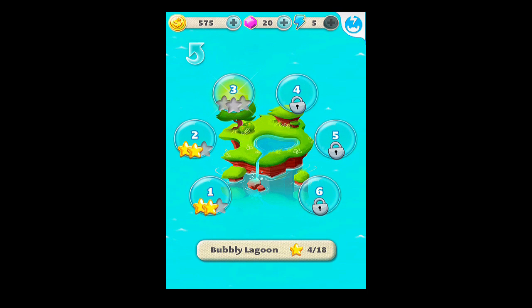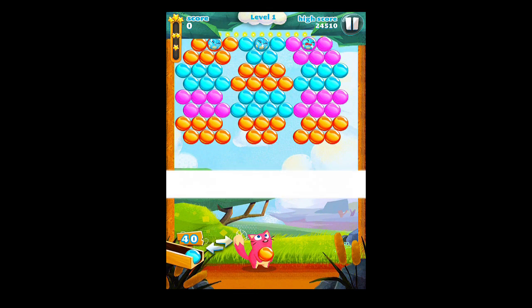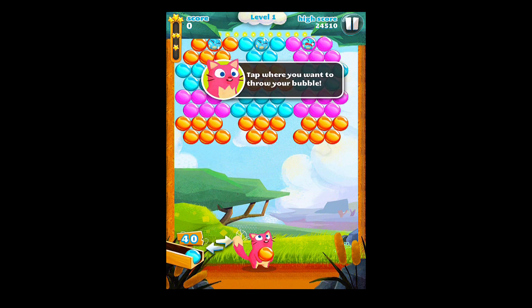I'll walk us through some hands-on gameplay here within Bubble Mania. You start off on the main screen, the Bubbly Lagoon, and you choose which level you want to play. I've got one unlocked for us already, so we'll play that one just to give you an idea of the gameplay. Simply hit play and the level loads — and here we go.